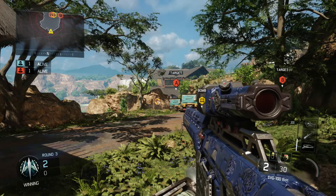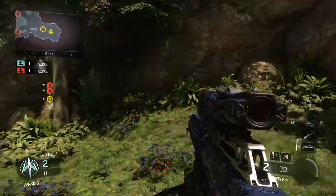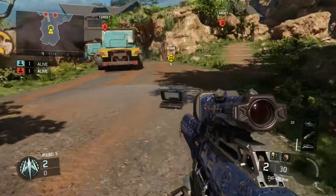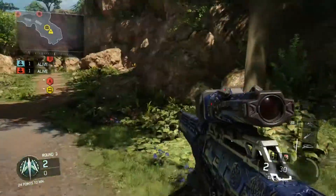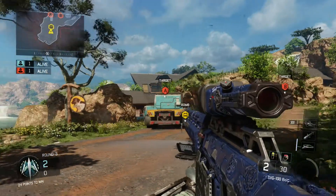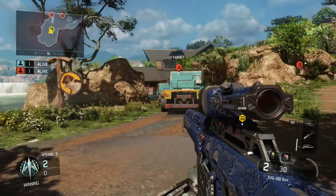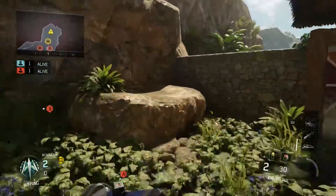Welcome to some Black Ops 3. Today I'm going to show you a tutorial on how to hit a spawn shot on the map Hunted. For this tutorial, you have to spawn on the attacking side for Search and Destroy. You don't have to be in Search and Destroy to do this, but I feel like it would be coolest there because people can't respawn — it would be a kind of a funny way to die.